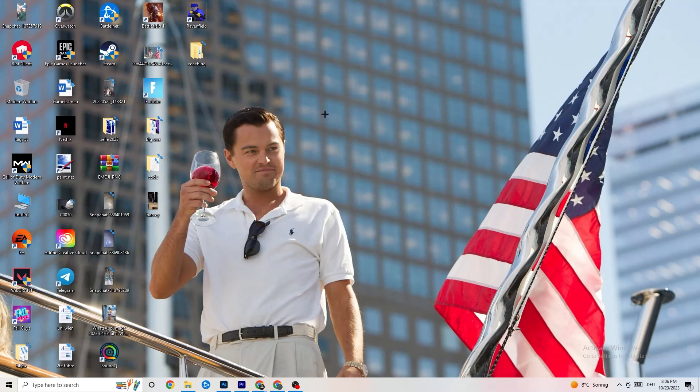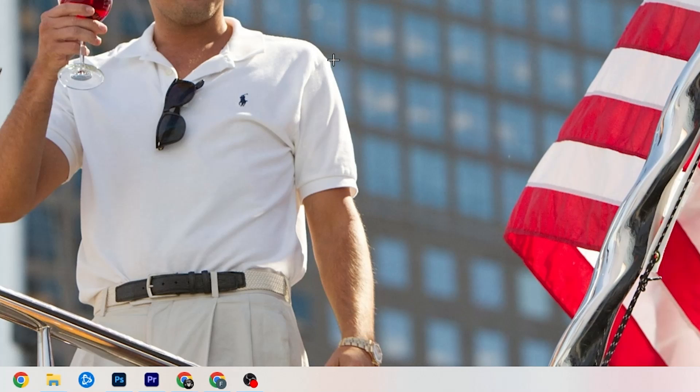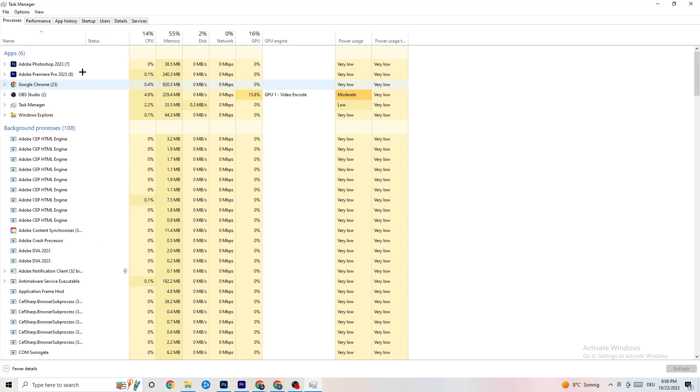The next step is to go to the taskbar at the bottom of your screen, right-click it, and open Task Manager. You'll see every program currently running. Go to the Processes tab in the top-left corner, where you can see CPU usage, memory usage, GPU, network, and more.